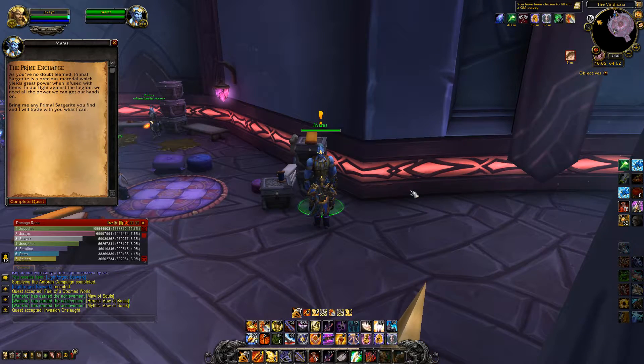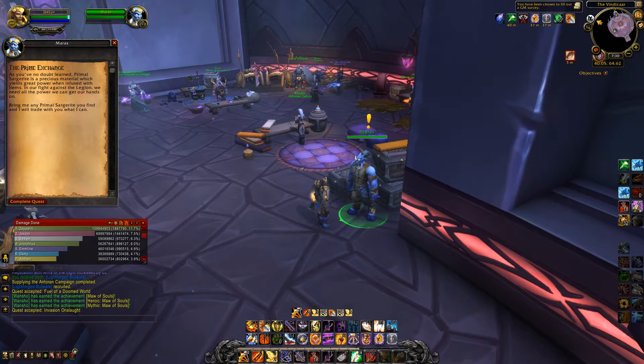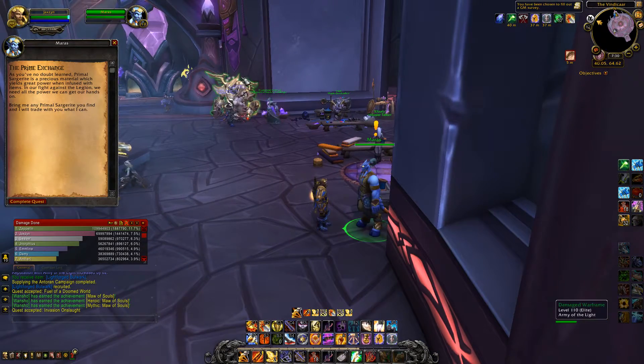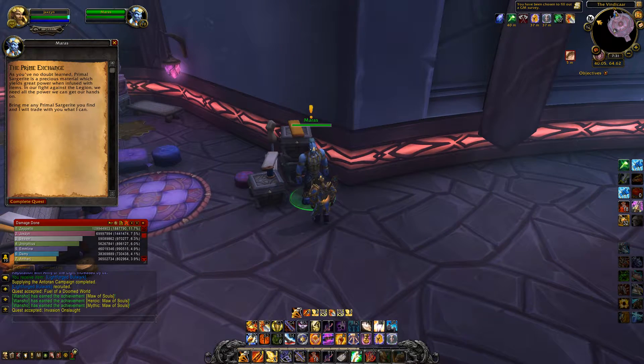Hey folks, what's up — Jackson here. We are just going to identify Maris for you, located on the Vindicaar. You can actually see if you just look over here — I'll throw my camera right over there on our left — I just want to try a little bit further over to get to Maris.